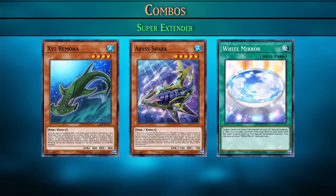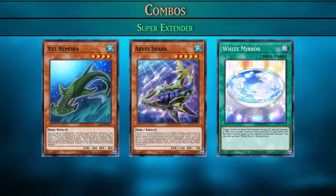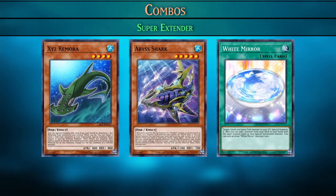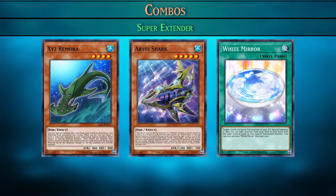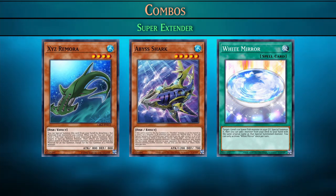Then we have our super extenders: Xyz Remora. This card can detach two materials from Xyz monsters — they don't have to be from the same Xyz monster — and then special summons itself and two fish from the graveyard. You can view Xyz Remora as one card to summon three monsters, which is equal to one and a half Xyz. White Mirror and Abyss Shark can be used to special summon a fish, and you can also add another fish to your hand. Depending on which fish you add, these cards can be treated as anything from one to four monsters.